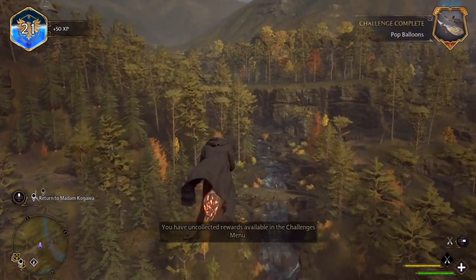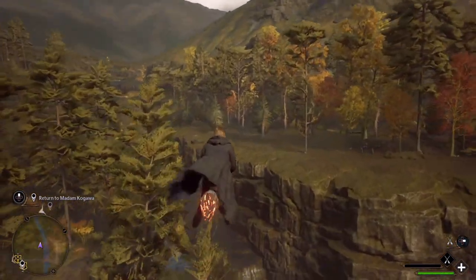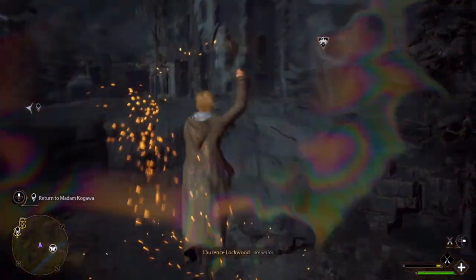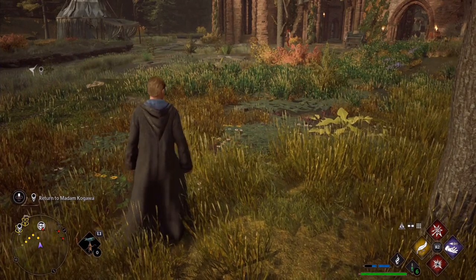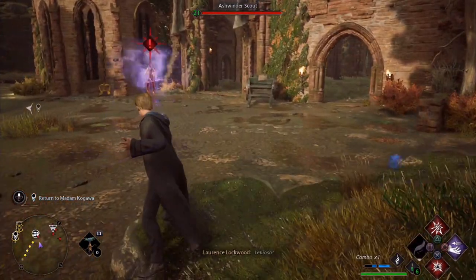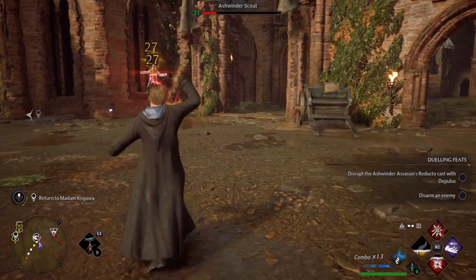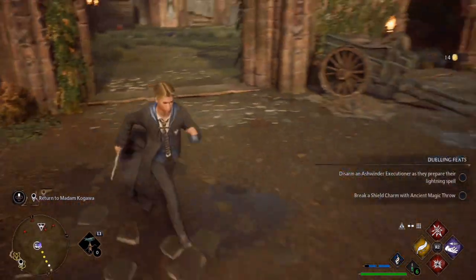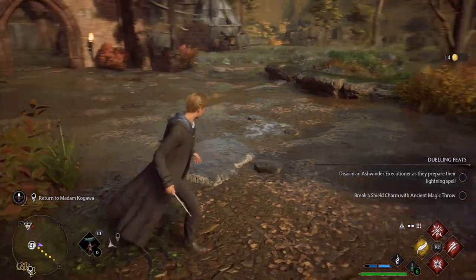That also completes the pop balloon challenge. And we can return to Madame... Ko... Kogawa? Is that how you pronounce that? The flying lady class teacher thingy. Before I go, I want to look around here — this is like half a castle. But let's finish this job and be done with it. There's an enemy — it's a scout. Why is he scouting over here? What's here? Might be that this is a location we need to visit for a quest of some sort. Curious, what can I say?